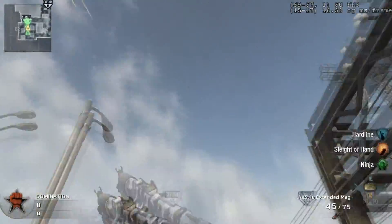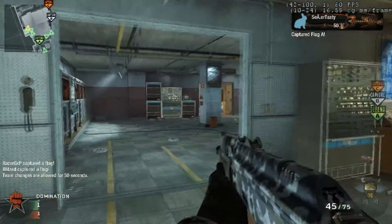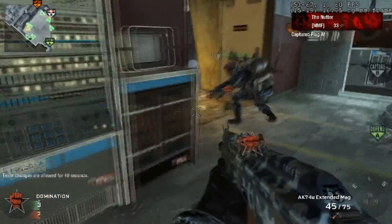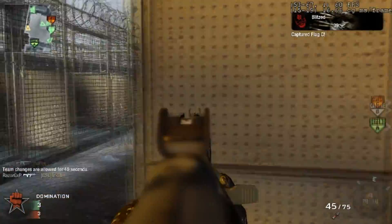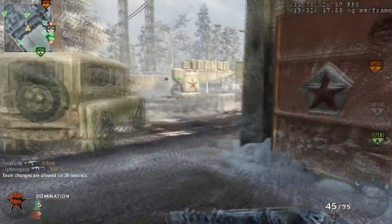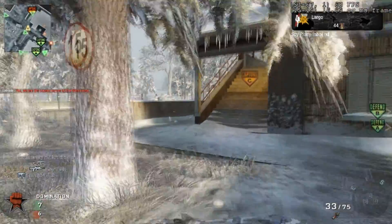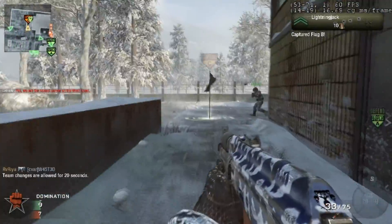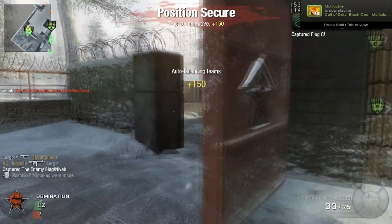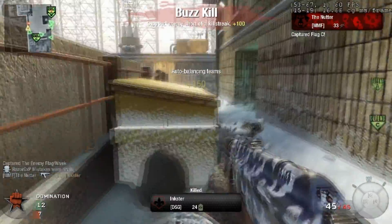What's up guys and gals, this is the Nutter here. I'm bringing you a Domination on Grid using the U74 and dual pythons. I'm going to run up here with Stranger Danger and Cat Bold C-Flag, do a random little spam of the flash, make sure no one's coming through, and a little pre-fire the hallway — it seems to work sometimes.